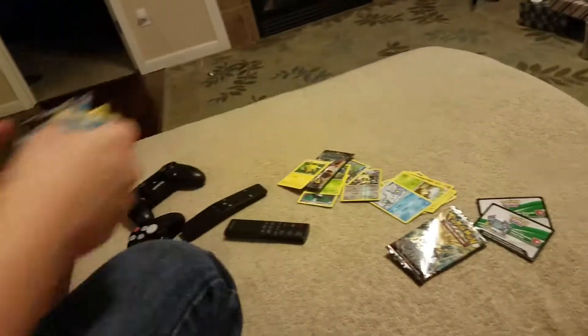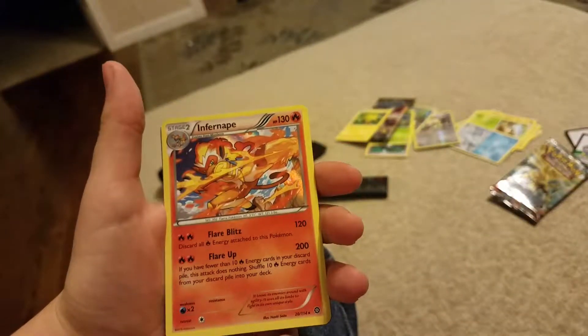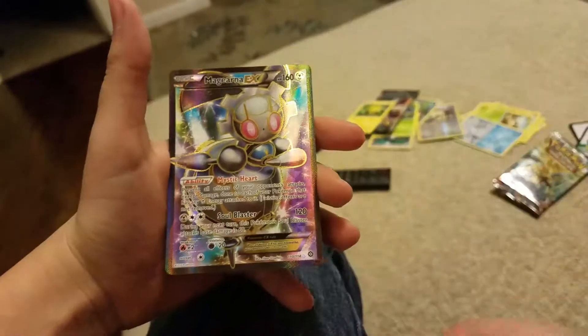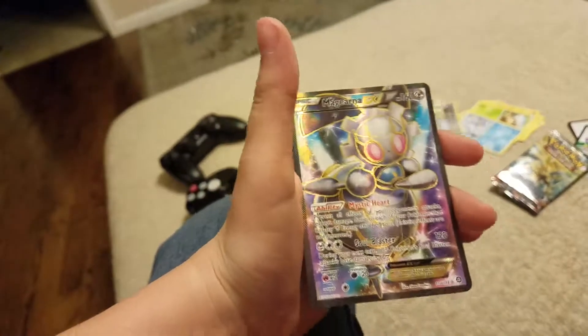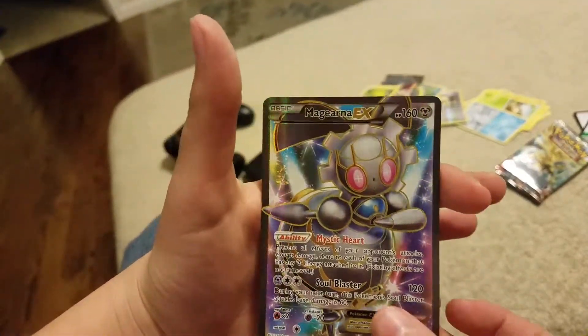So let's take a good look — okay. So these are our good pulls. We got a Reverse Rare, a Hollow Infernape, and of course the Full Art Magearna EX, which is looking awesome.